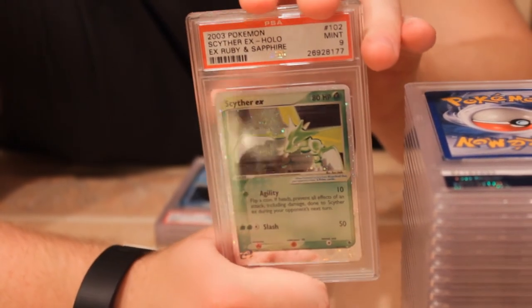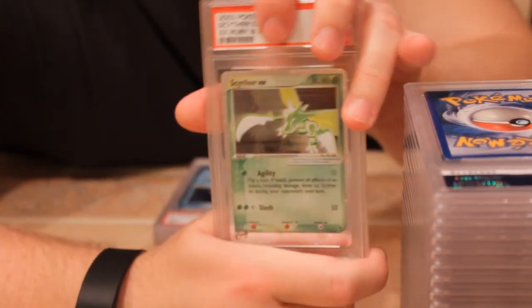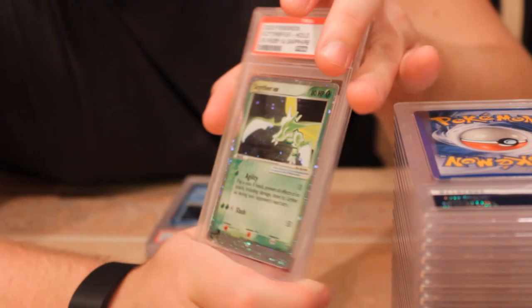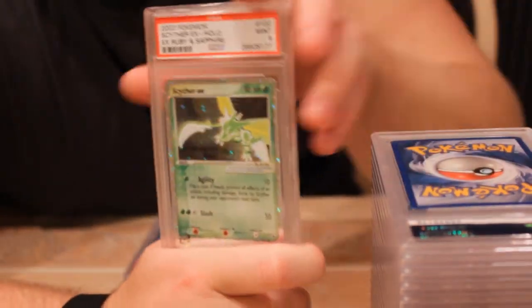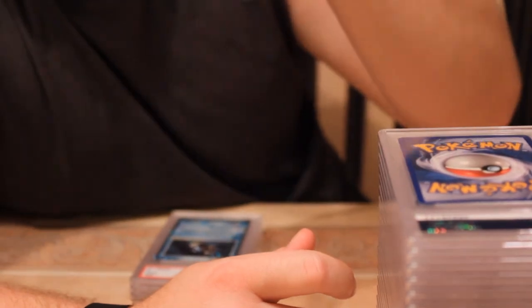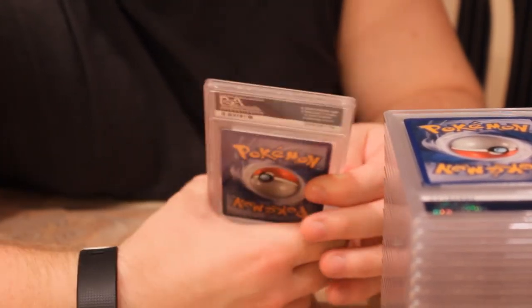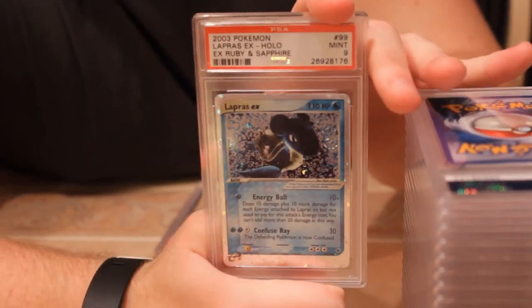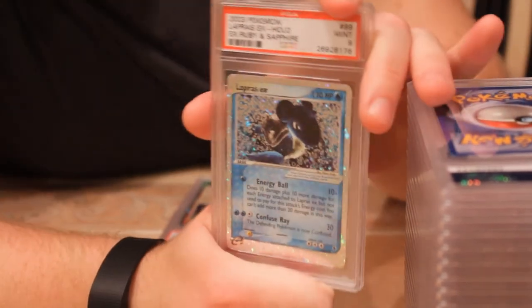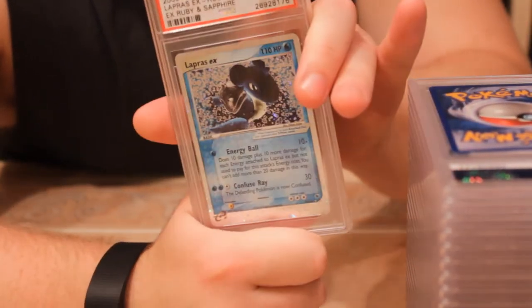Next we have Scyther, mint nine, from Ruby and Sapphire. I had a bunch of these — I think all the nines I had just sold out last week. I'm trying to get a ten on this; I've hit tens on a few from Ruby and Sapphire — the Aerodactyl, and now the Magmar EX and I think a Mewtwo too. Next we have one I was so excited about — was praying for a ten — Lapras from that same set. It's great looking artwork, very popular Pokémon. I think this is the only one I've ever graded, and I was really hoping for a ten.